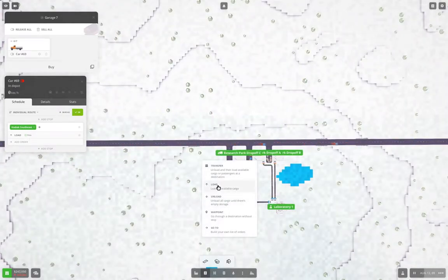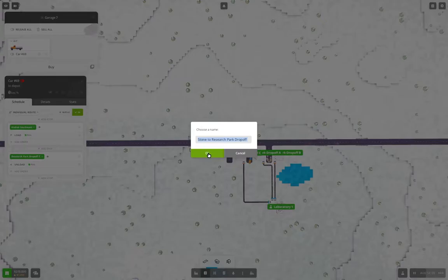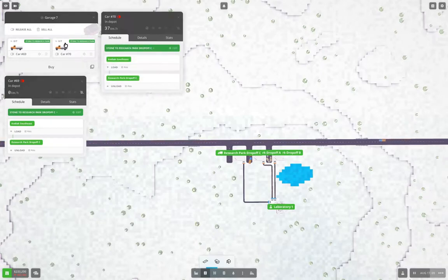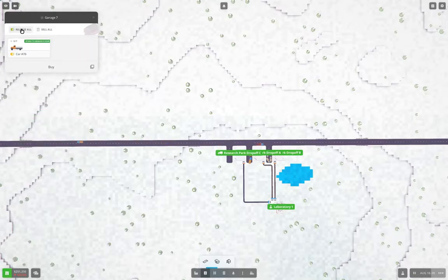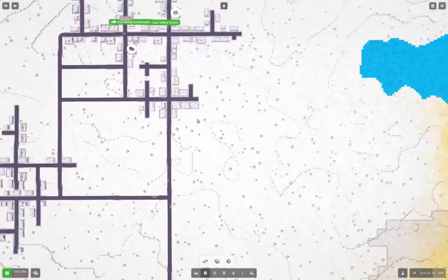Unload full, don't carp if there's nothing, and we're going to run two of those. Release them — good. Okay, so that'll get our research processing going.